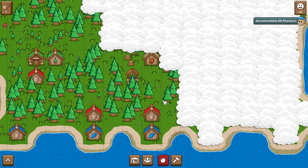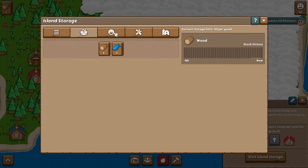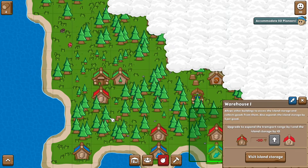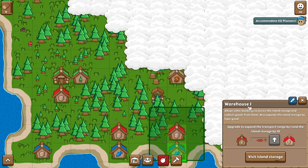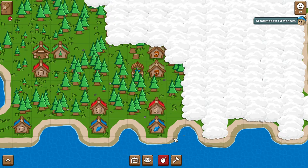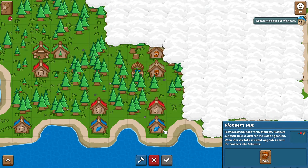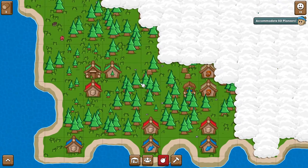We're struggling with wood a little bit, so let me mow some of these down — they'll replant themselves. We need 50 pioneers. Right now we have 10, because 10 is the max per house. We're going to put another pioneer hut. Can we afford it? We need 10 more wood. Let's mow some more trees down — it goes pretty quickly. I think having more foresters around would help with the woodcutting area.